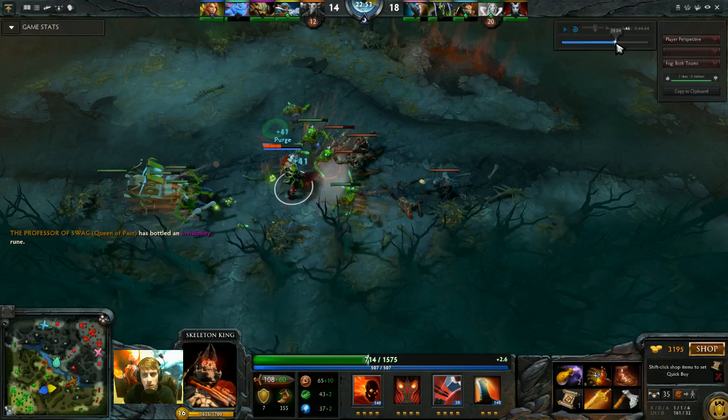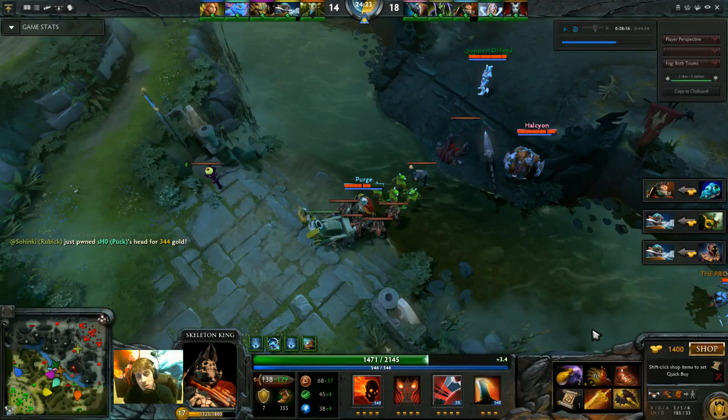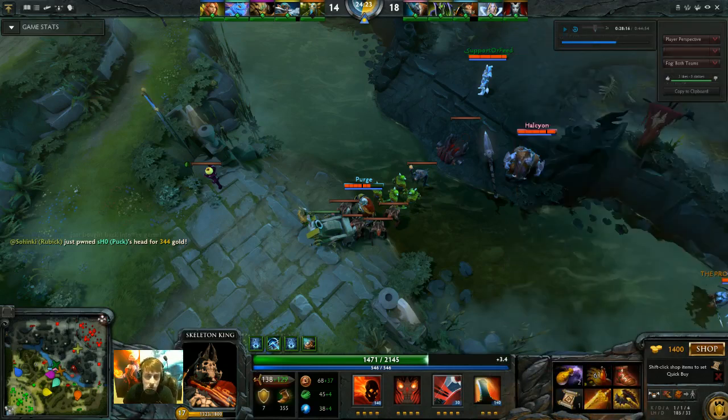We've got a mid tower fight at 28 minutes. Since the Ancient fight, I've purchased a Reaver, giving me about 500 HP for 25 strength. This also increases my damage by 25, but you should never look at a Heart as a damage item on a strength hero. The only case you should maybe consider that is Chaos Knight, because strength applies to his illusions and his illusions can crit. A Heart is pretty good for carries like Chaos Knight. In this case it works because I have Empower — Empower increases your base damage by 50%, so if I increase my strength by 40, Empower gives me an extra 20 damage just because I have a Heart.